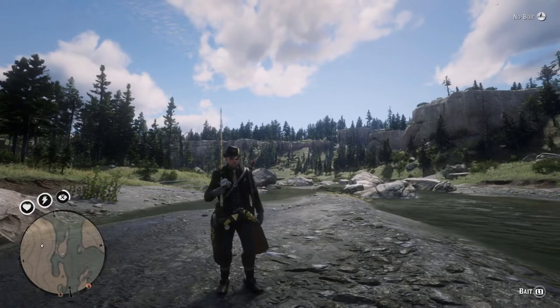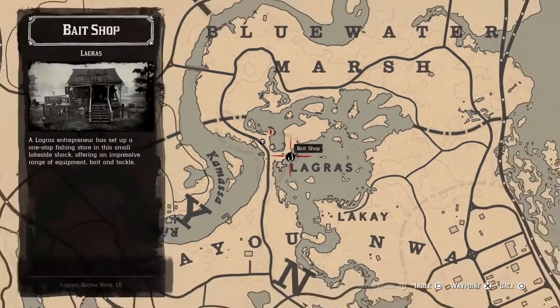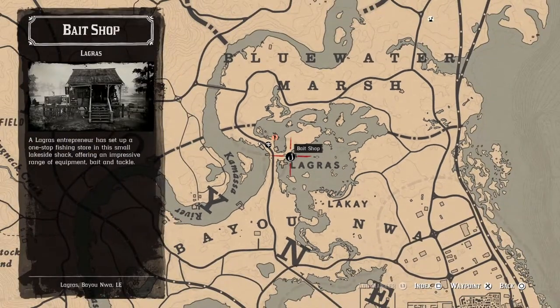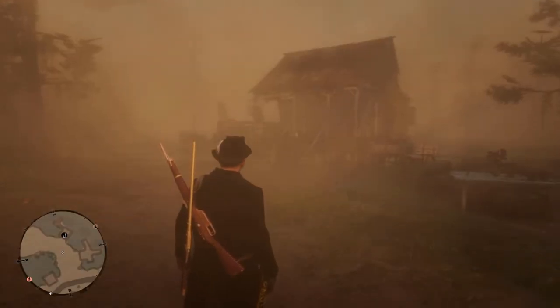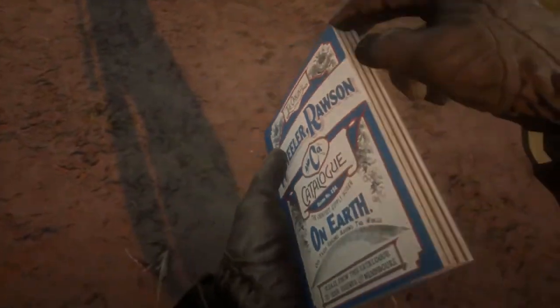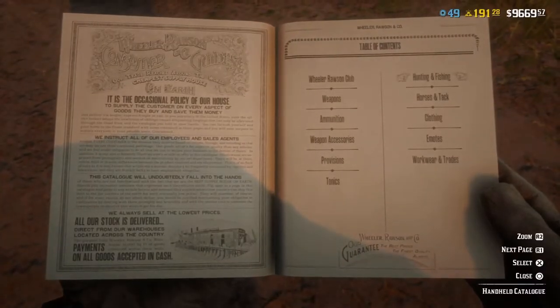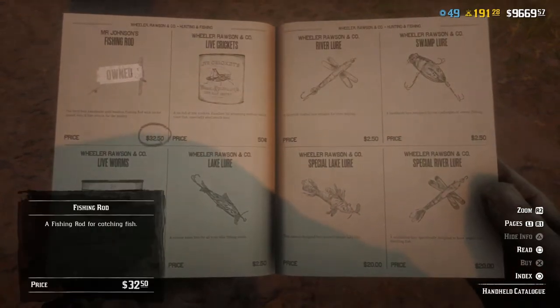First thing you're gonna need is a fishing pole. To get yourself one, head on over to LaGroix right there in the bayou — there's a bait shop. You can go speak to that lady sitting on the porch and she'll get you a fishing pole. You can also get bait from her, or you could press and hold left on the directional pad to bring up your catalog, then go to Hunting & Fishing.